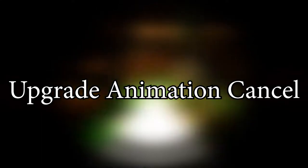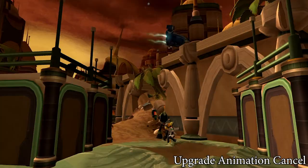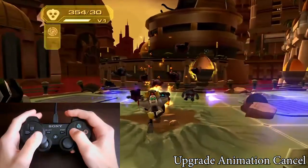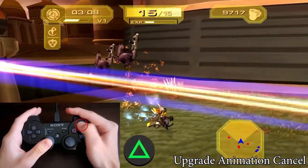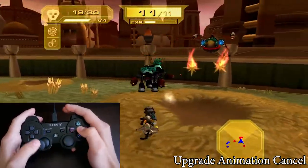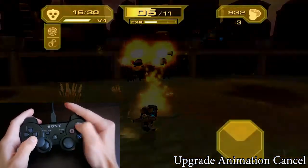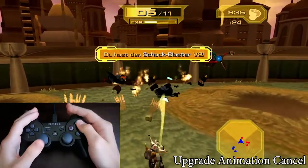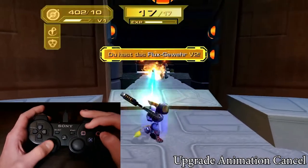The upgrade animation cancel — I hate when I get the upgrade animation on a run because you can skip it. If the next enemy will make your weapon upgrade, you must be prepared. Just kill the enemy and immediately unequip the weapon either by doing a wrench swing or by changing the weapon with triangle. You should see an upgrade message. If you use a weapon that touches the enemy instantly like the shock cannon or the flux rifle, the trick is more difficult for some enemies like the saucers or robots on Marcadia because they explode the moment you shoot. In this case, you must unequip the weapon earlier — press the buttons almost at the same time.